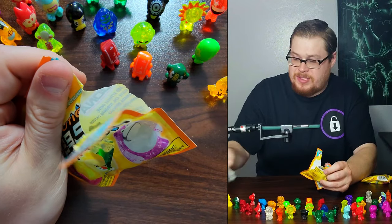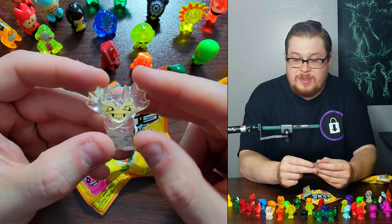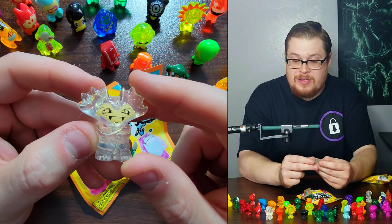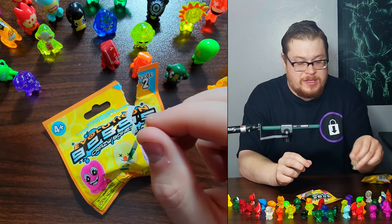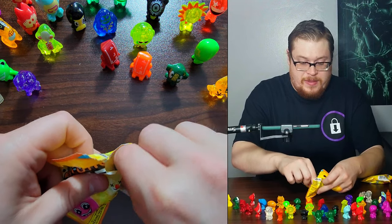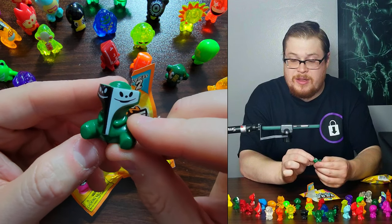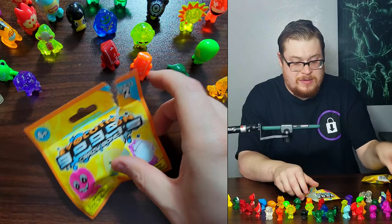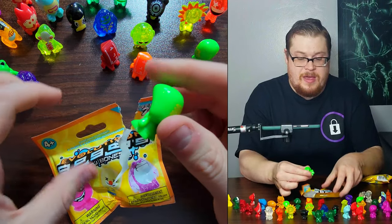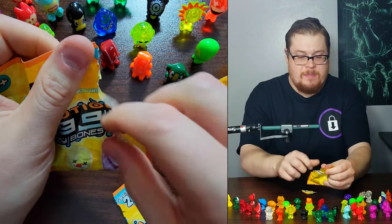Next pack - pull out the stickers and we got this big thin-eared boy. He is crazy looking. You can almost cut yourself on these things. Next one - very cool, it's got like two sides, like a yin and yang type style on this. Very nice. And next one - we got a duplicate.